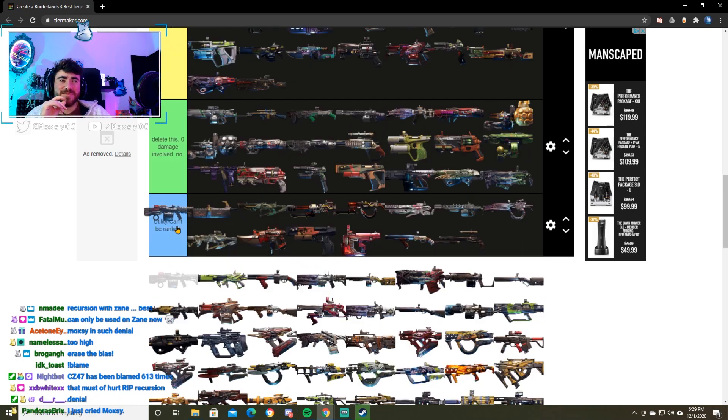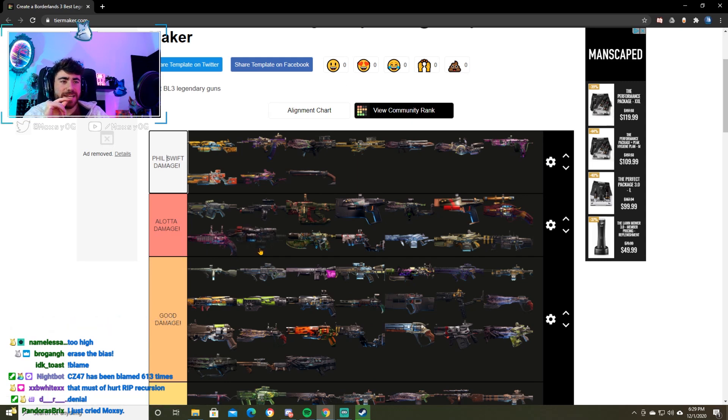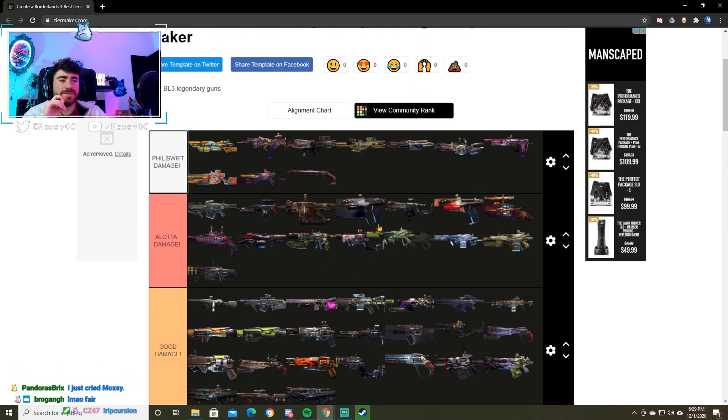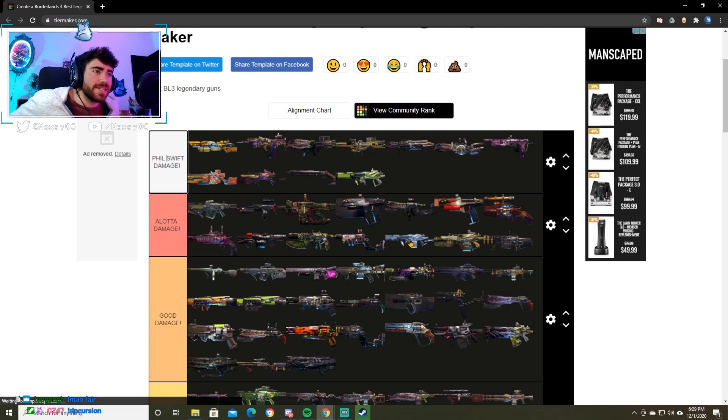The Red Line — I love this weapon. It's really good. I'm going to put the Red Line in a lot of damage. Good weapon. The Reflux — I think this is S tier. If we're putting the Brainstormer in a lot of damage, the Reflux is just a better version of the Brainstormer. It's an S tier weapon. Most Mayhem 6 weapons are S tier.